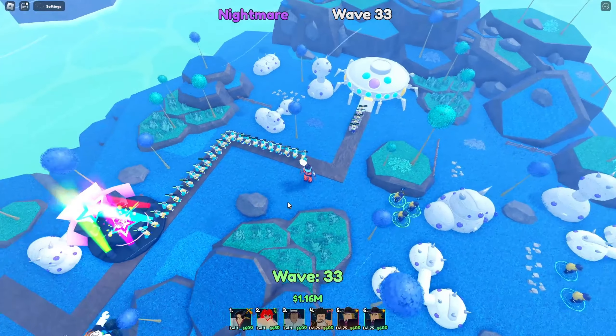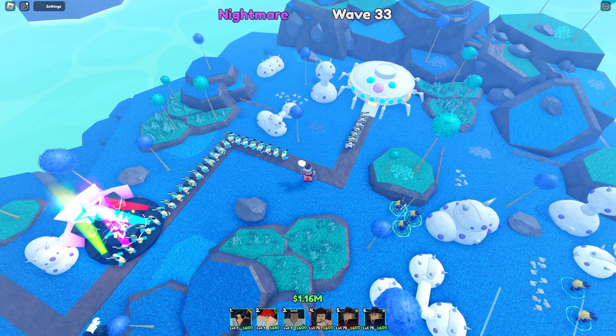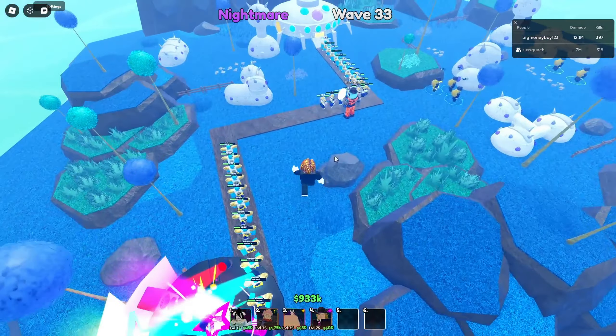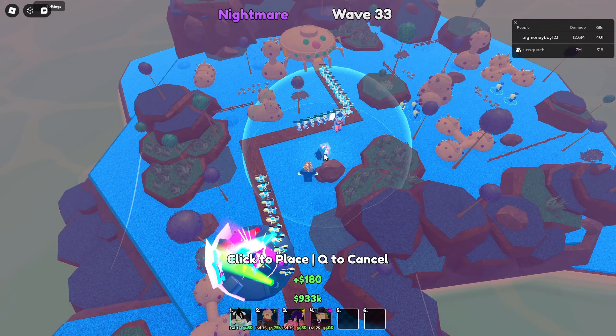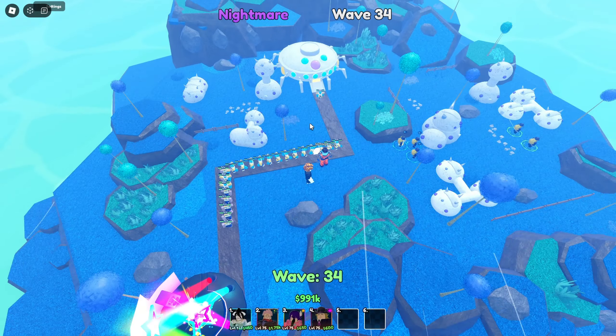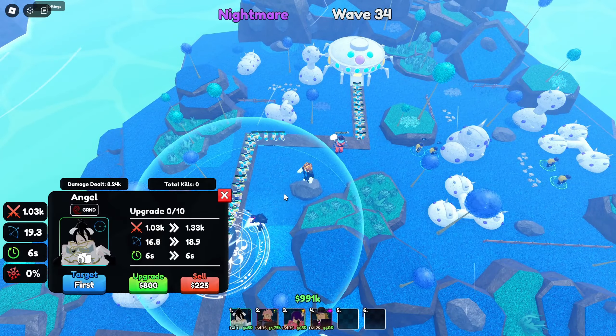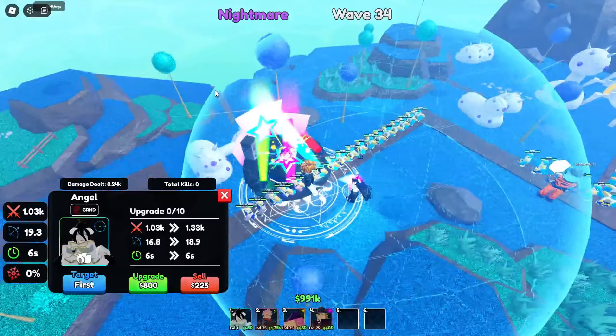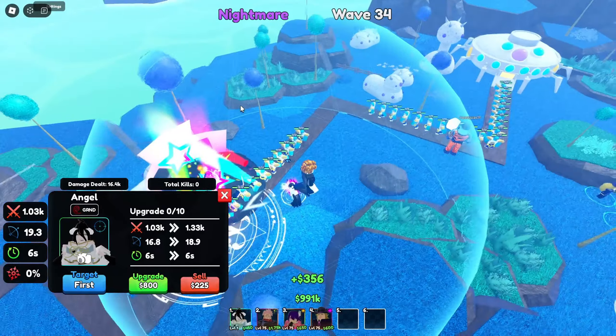Alright, the next character is actually on the other account. So those are the first three characters — you know we've got to do the best character for last. Albedo is actually another unit that is probably as good as, or competing with, Guts. It's definitely competing for the best bleed in the game right now — other than Sakuna, she definitely has the best bleed. Starting stats: 1.03k, 18.9 range, 6 second SPA.